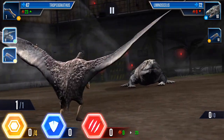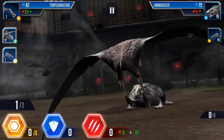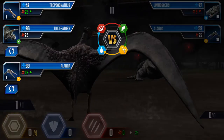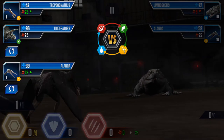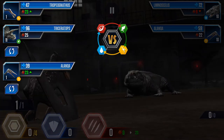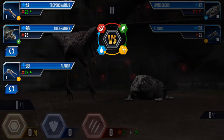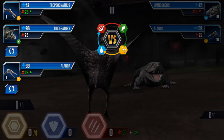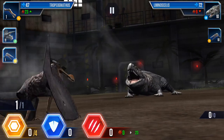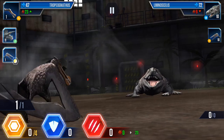You can also swap dinosaurs. If you find you're at a total disadvantage, you might decide to swap. Click on another dinosaur and then click the little double arrow — it'll swap your dinosaur out. But be aware: that uses a move. So swapping is a move. If I was to swap with my one available move, that move would just disappear — it would be wasted.